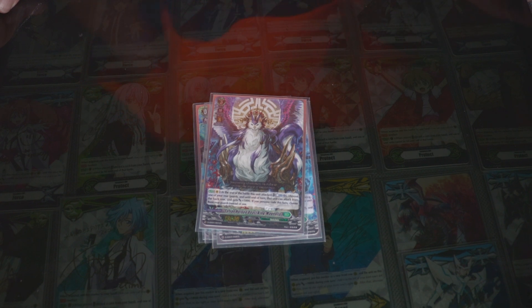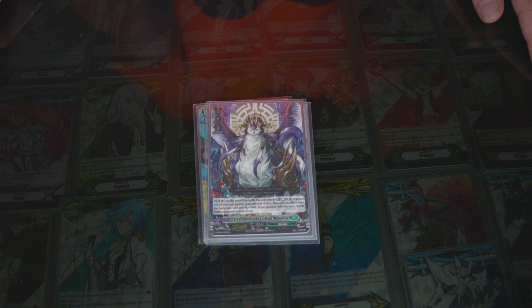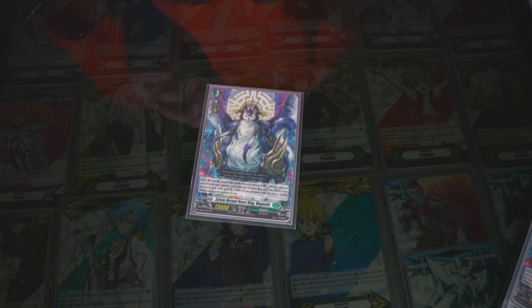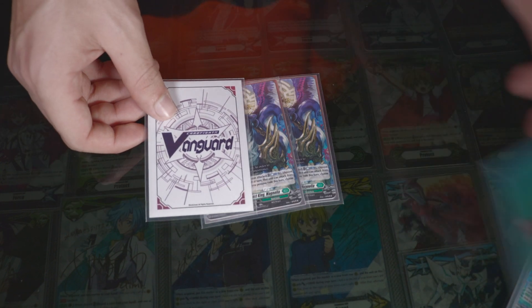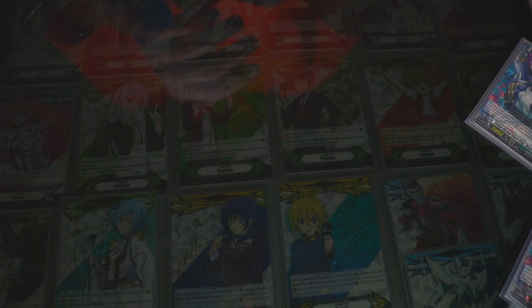At grade 3, this is pretty good. After it attacks, counter-blast, choose one of your units in the back row and it gains 5k, and it can attack from the back row. But if you persona ride — if you ride on top — you can choose 3 units, so pretty much your entire back row can attack if you have 3 back row units. I run 3 in the main deck just so I can persona ride and use its skill more often. Make sure your main deck is in different sleeves from your ride deck.